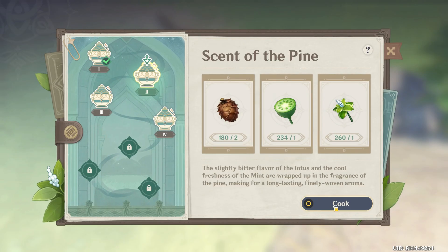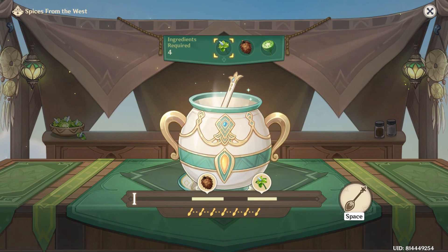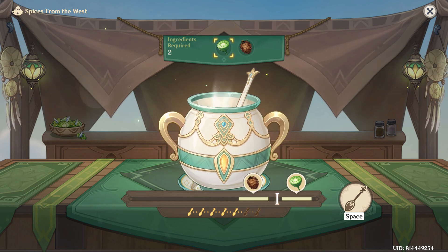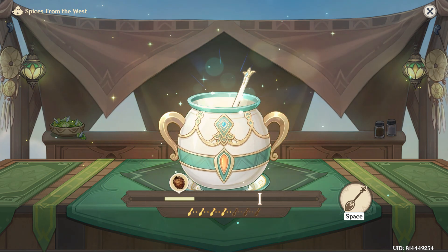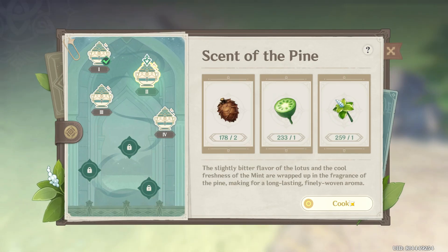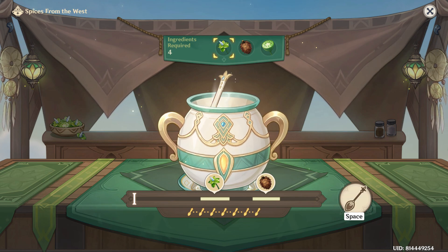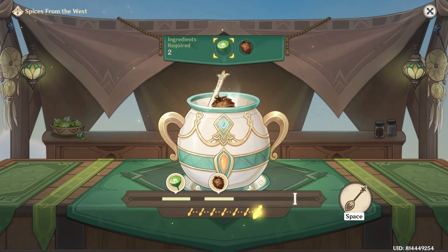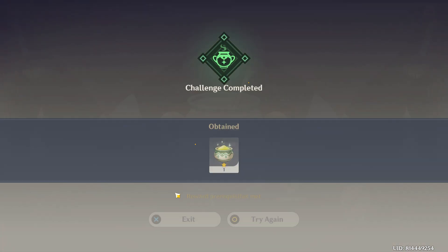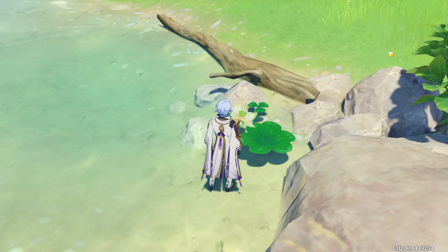Reward prerequisites have been met. Mint pinecone. Lotus-y thingy. Pinecone. Whoops. Idiot. All right, done. Bligh the stitch. We need two more salt.